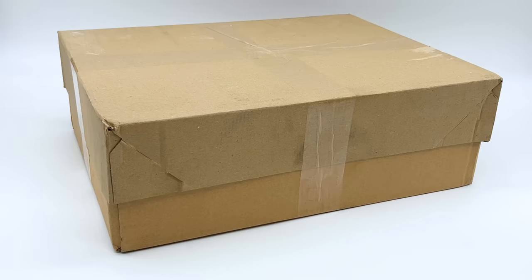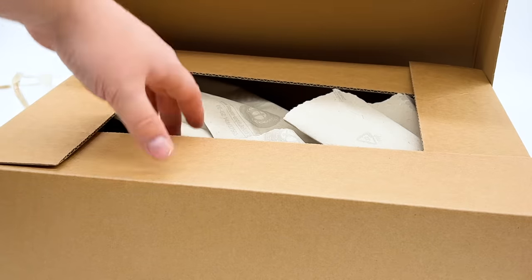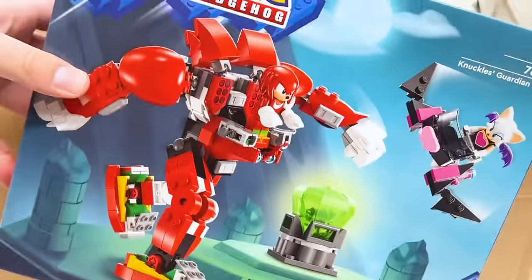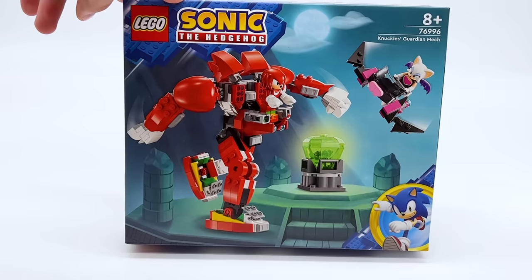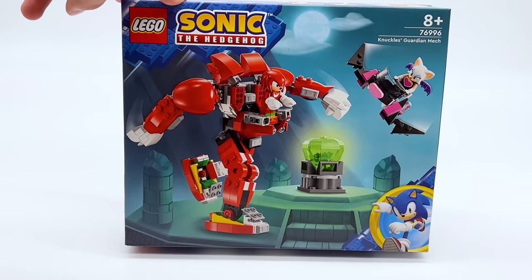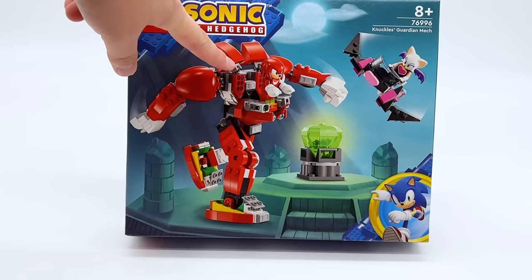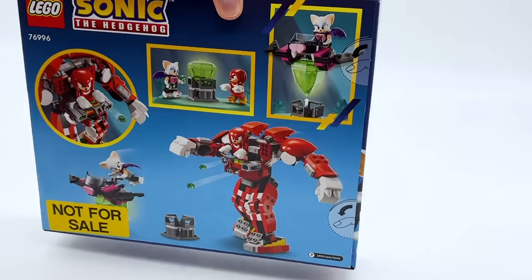Before I line all the sets up and give my thoughts on the wave overall, I have one more box to open. This is not Ninjago — it's just something else that arrived from LEGO today, and it's only one set so I don't want to make another video just for that. Taking a look inside, we have a new LEGO Sonic the Hedgehog set — Knuckles' Guardian Mech. I know we have a lot of LEGO Sonic fans in the audience, so I'm very excited for this one. Let me know if there's anything specific you want to see in the review. I'm very excited for both minifigures in this set — Knuckles especially looks amazing. Really excited to see those new glove pieces for him. It's actually a pretty decently sized mech — seems fairly solid overall.